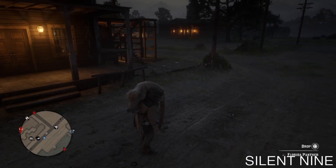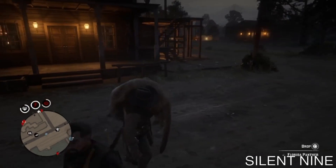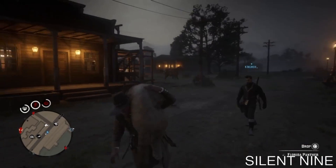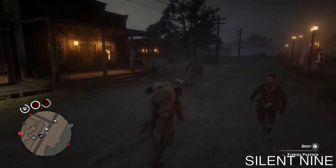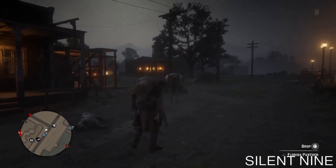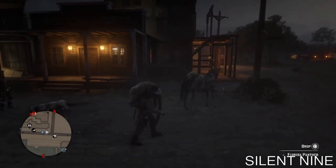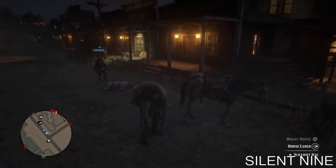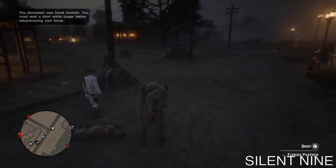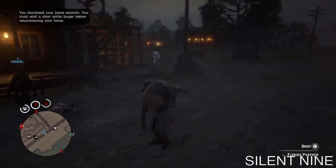Once the horse ends up coming back, you want to do the same exact thing: go up to your horse, flee it, make it stay, and that carcass is going to drop and duplicate another one. You can just keep doing this over and over and get as many duplicated ones as you like. If you have four or five friends with you, you can get duplicate carcasses for all of them by just keeping on doing this. You only need two duplicated carcasses per person, so that's all you have to do.